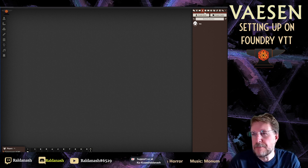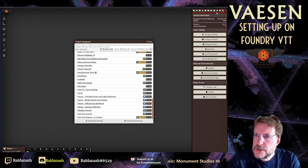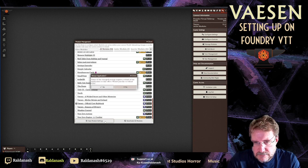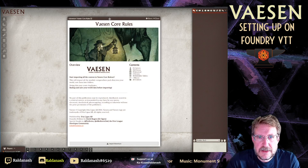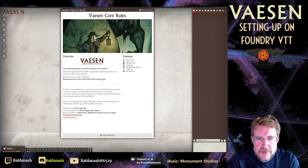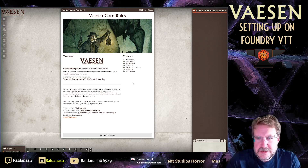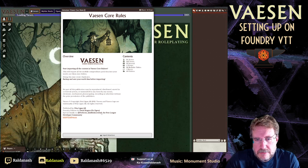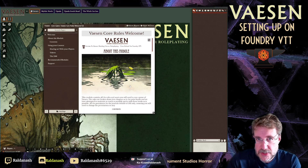That's time I'd much rather spend playing than keying in data — which is why I was very happy to pay for the module. If you have the module, and I recommend you get it if you're serious about playing, go to Manage Modules, find the Official Vaesen Rulebook, click it, and save your module settings. After reloading, you get a Welcome Splash Screen with a list of what's included. I'm going to import that. It was originally written by Peregrine but Baby Rogers took it over.